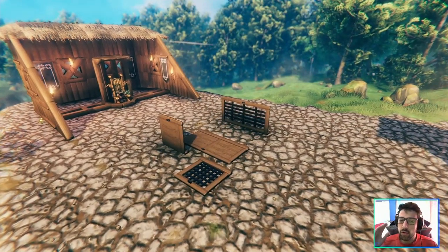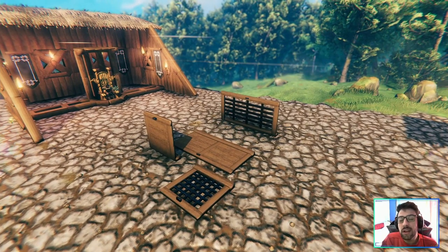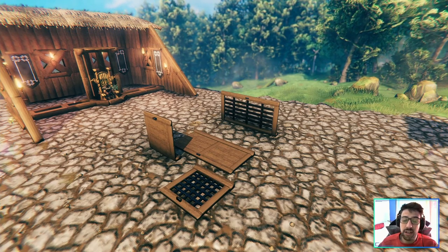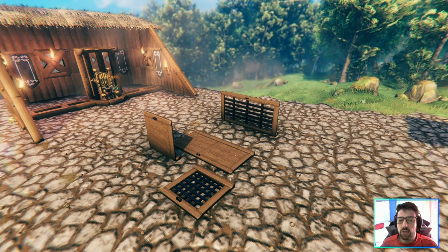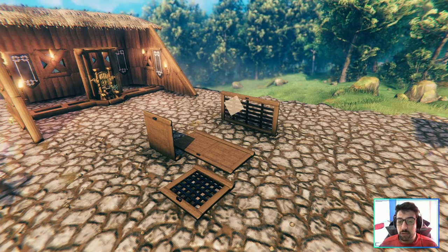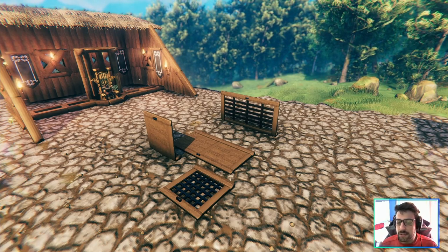Now we got some trap doors — you have wood and iron, which is a cool idea because you can access wood earlier and then access the iron later. So you can craft and build them as you progress, and I love that they took that into consideration. You have the cubic one, the smaller one, and a medium one that feels like a door — the smaller ones are very cool as a floor piece.